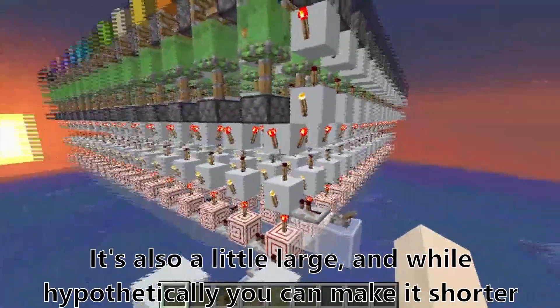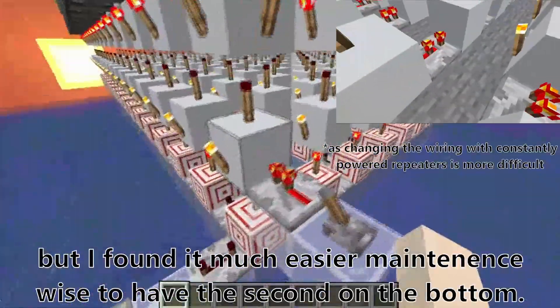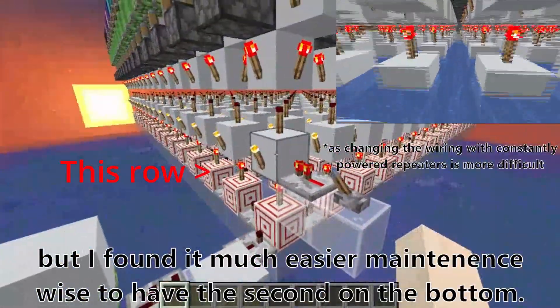It's also a little large. And while hypothetically you can make it shorter by inverting the repeater power on this block, I found it much easier maintenance-wise to have this second torch on the bottom.